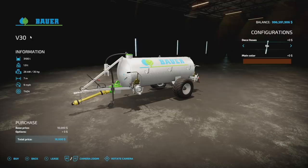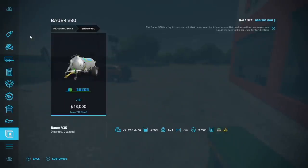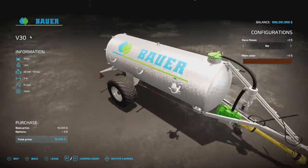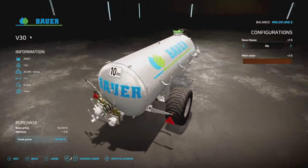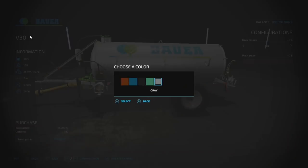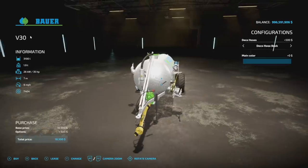From Agrar Design Austria we have the Bauer V30, a slurry and digestate trailer that holds both and will spread. It spreads 7 meters wide at 9 miles per hour. You can throw some decorative hoses on there if you like — it's got a hose on the side for spreading. It holds 3,100 liters, weighs 1.9 tons, requires 35 horsepower, and has the 404s on it. It's definitely more of a smaller roleplay-style piece but it looks really good.